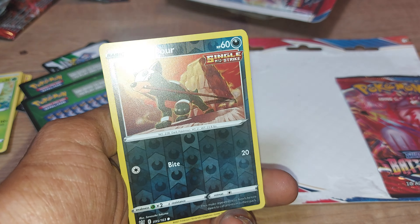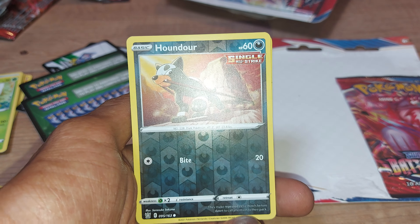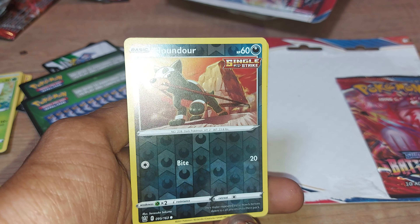It's befitting that we have a dog type Pokémon next. We have Houndoom in its single strike variant, being a darkness type Pokémon with 60 health points and a move of Bite.